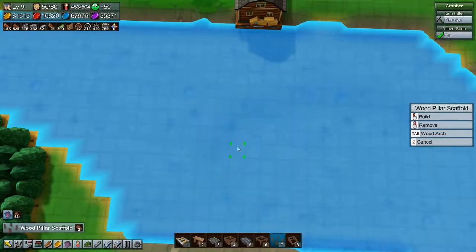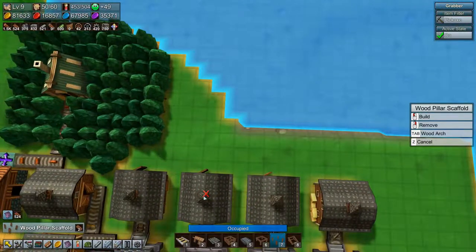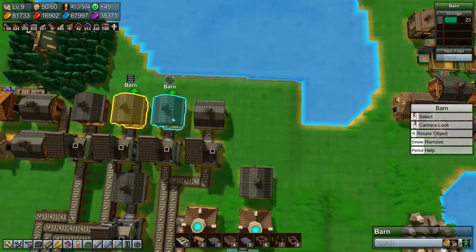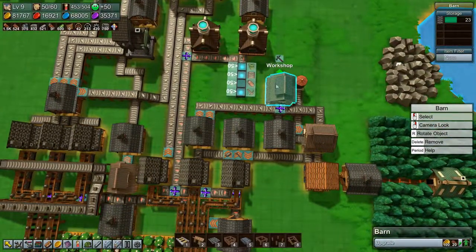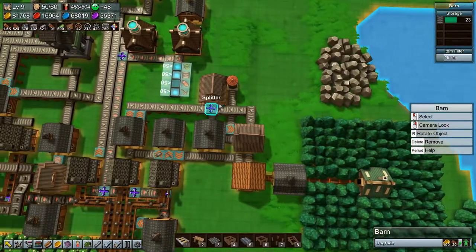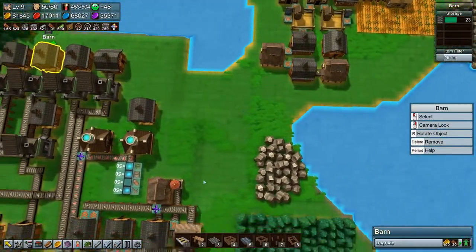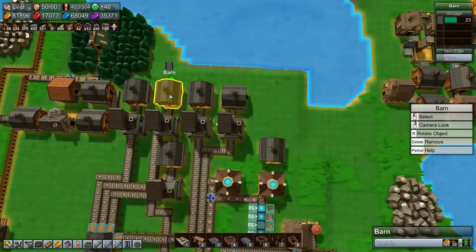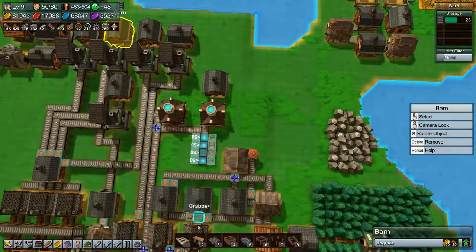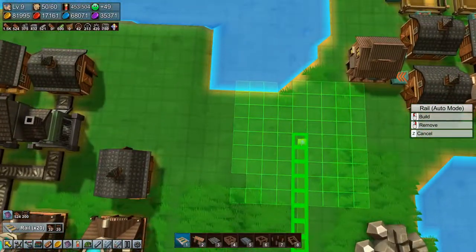First we need to make the actual path that we want it to go. We're picking up there, there, there, there, and there. There, there, there, there. So the rails will come down this way.